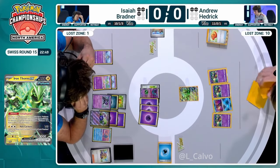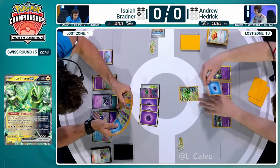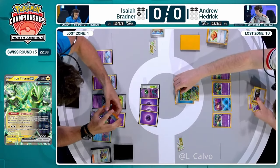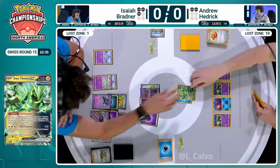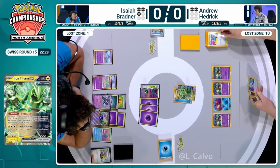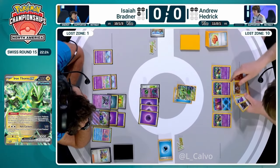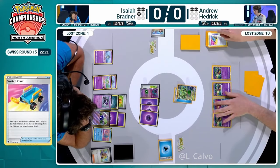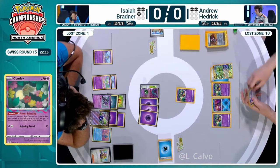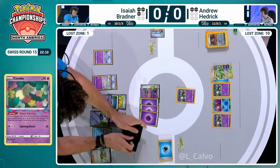There's so many options for Andrew here. Going to attach before using the Roxanne here. We're lacking Super Rod - I think that's the big thing to keep in mind. Andrew really is debating over the Switch Cart. The damage is so important that it is worthwhile here, but it is removing yet another switch out from your deck. We are going to heal the 10 off Iron Thorns. Then it's a big Roxanne drawing back into Mirage Gate but importantly finding a Super Rod alongside it.